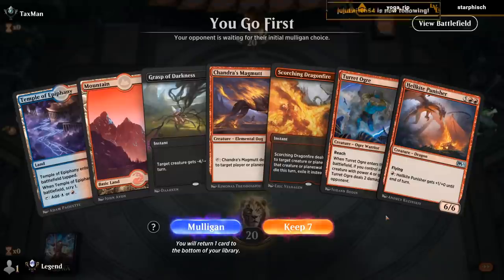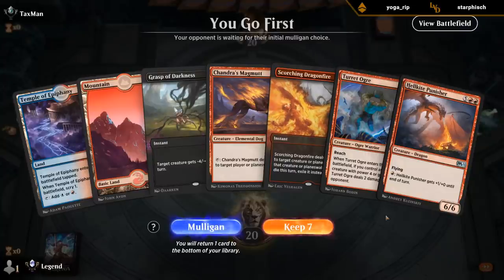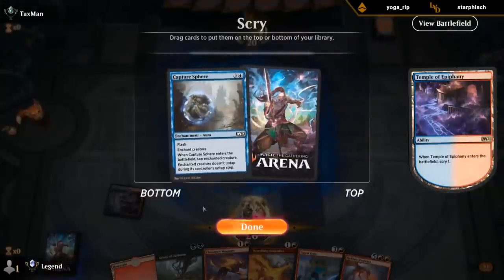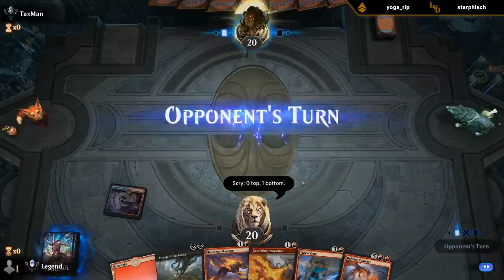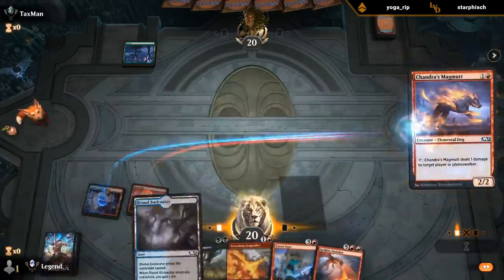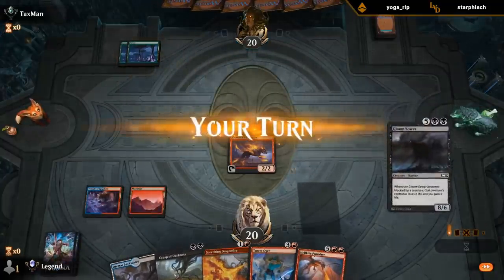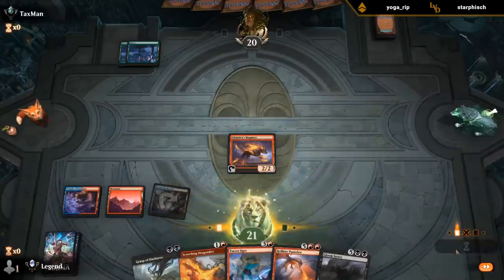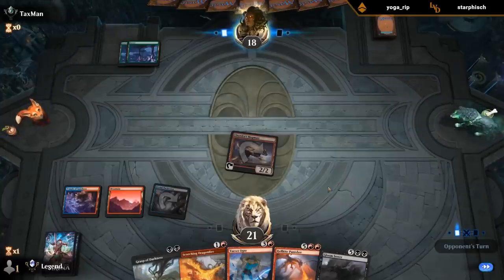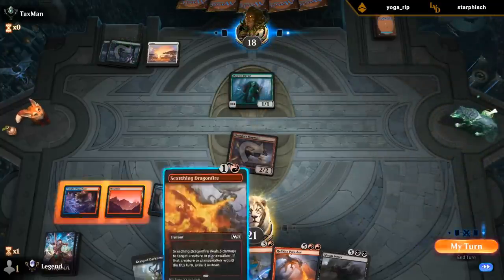On the play, no black, but we can play Magmut and Dragonfire. Epiphany helps us scry towards black mana — I don't hate it. So that works out — can play Backwater, keep up Dragonfire. And the Dryad's going down.